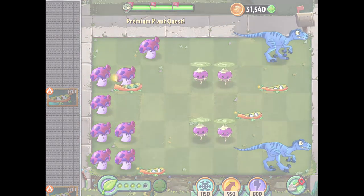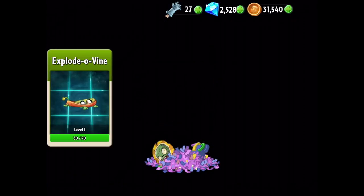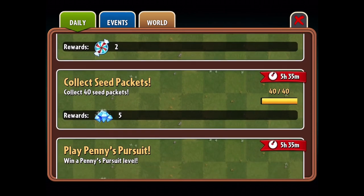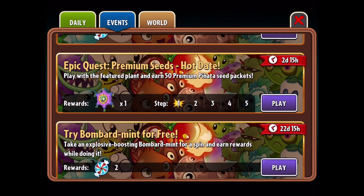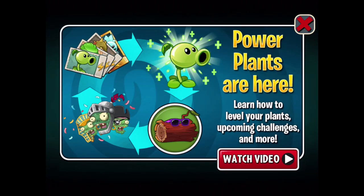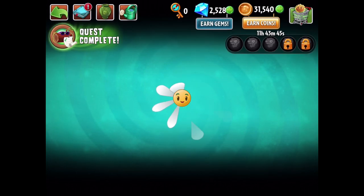So that was a fun look at the Explodovine. Not quite done for today's episode — I would like to go ahead and try out some other stuff, do the daily pinata stuff. There's going to be 50 seed packets for the Explodovine, so we'll be able to level him up — that'll be great. We might do the Hot Date epic quest too, since we've already showcased that one. But first I definitely want to check out today's pinata party and get some extra coins and seeds through that.